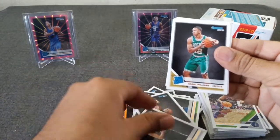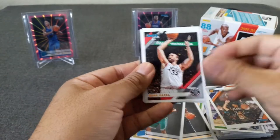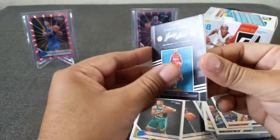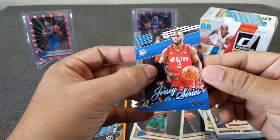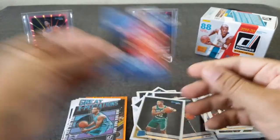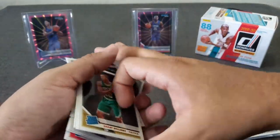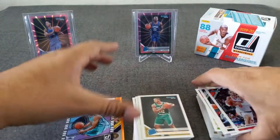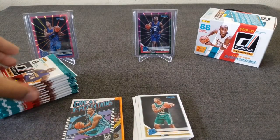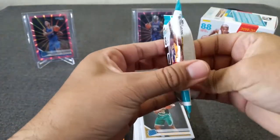Witherspoon, Grant Williams. Still no Zion. Tyler Johnson, Marc Gasol, Aldridge. Zubac and Chris Paul jersey series three — traded to the Thunder — and there's our relic. So that was a bummer of a blaster I would say. No Zion yet. But we've got 10 gravity packs to go through here, so let's see what we can bust out of this.